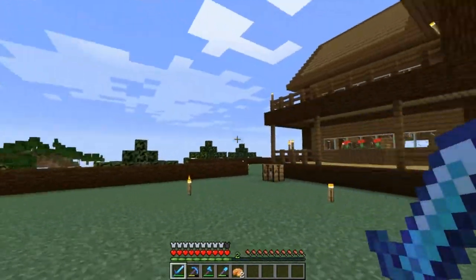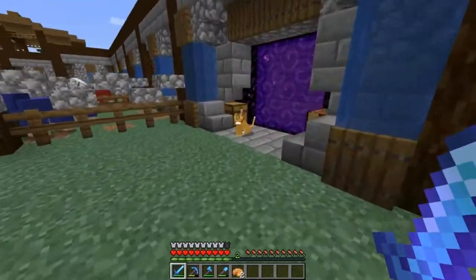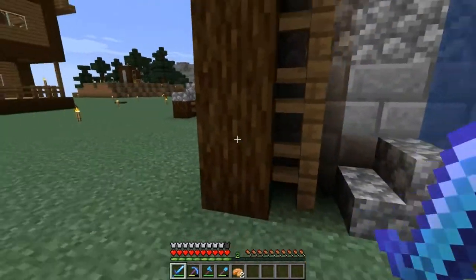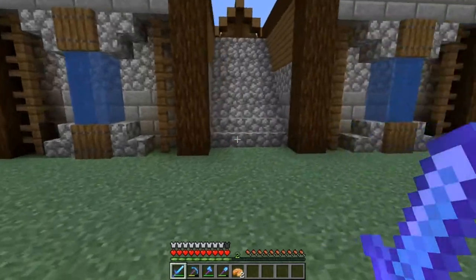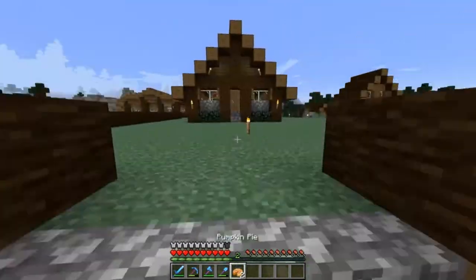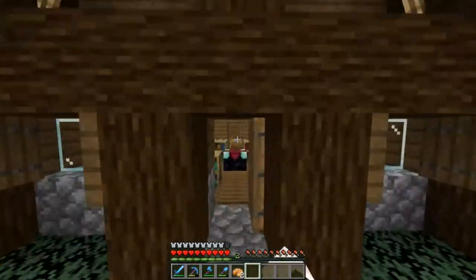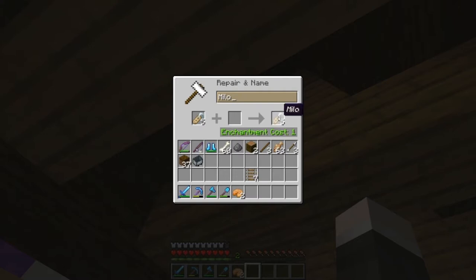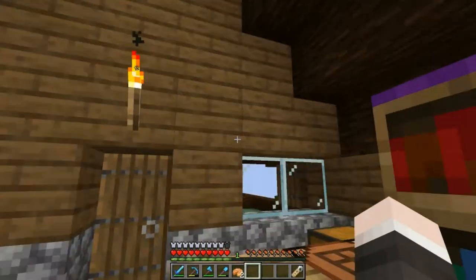So we are back in the overworld and we brought the cat with us. We've got to think of a name — I think this looks like a Milo. Let's jump in at the anvil and name him Milo. There we go. And we only actually want one name tag for this — there we go, much better.